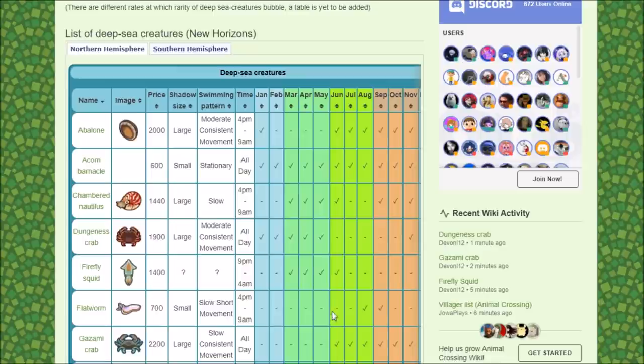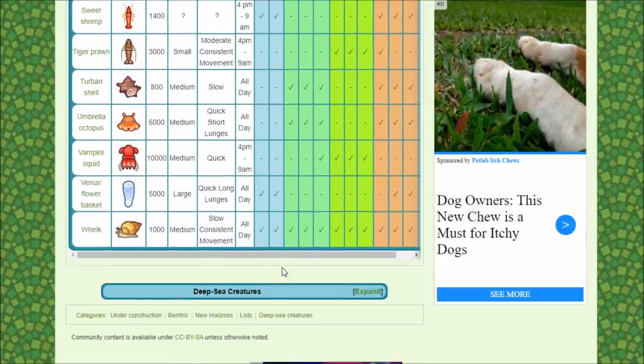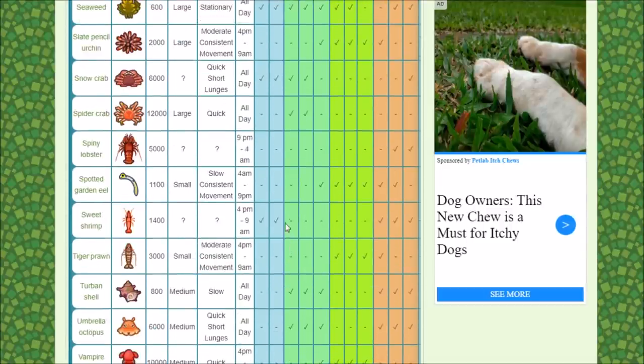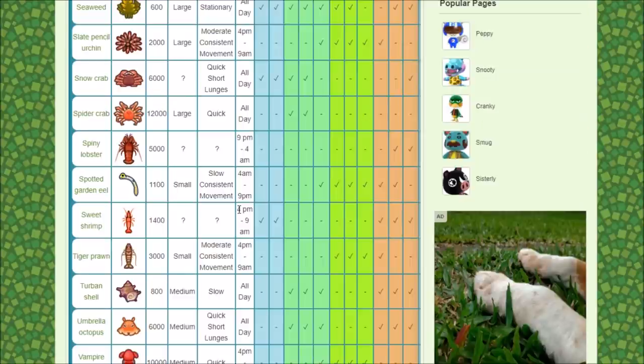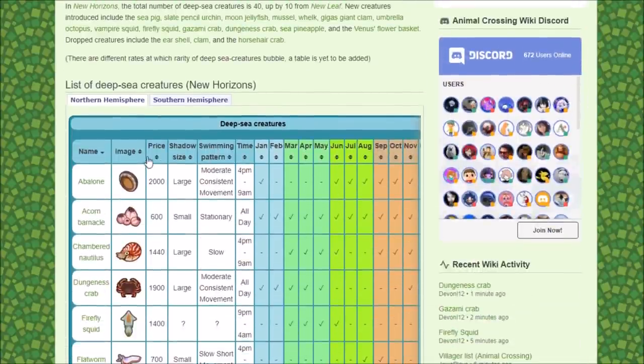I'm on the Animal Crossing wiki, which has a nice table that shows you all the dates, all the times, and all the creatures there are to catch. You can see that different things spawn at different times — we have a 9pm to 4am slot, a 4am to 9pm slot, and a 4pm to 9am slot, or things that spawn all day. They have different shadow sizes and different values, so if they're more expensive, they're going to be more rare.